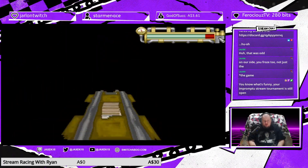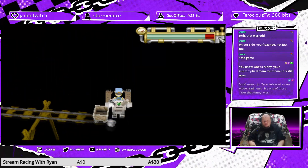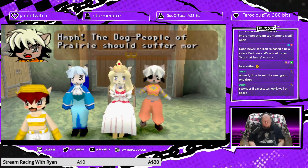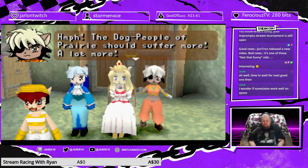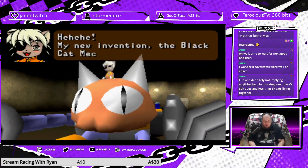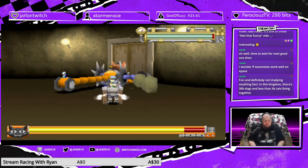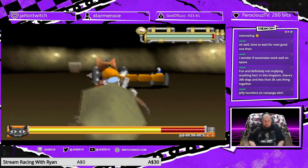Yeah, it's like Sonic the Hedgehog loop-de-loops. The dog people of the prairie should suffer more! A WATT more! The race war starts now! Another NECA walk machine — my new invention, the Black Cat NECA 2! Hehehehehehe. Here I come!